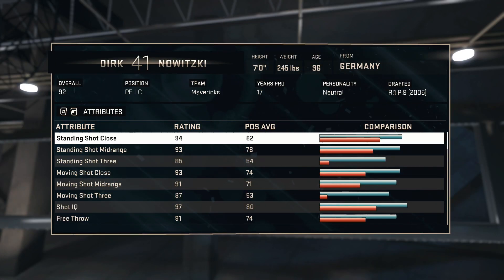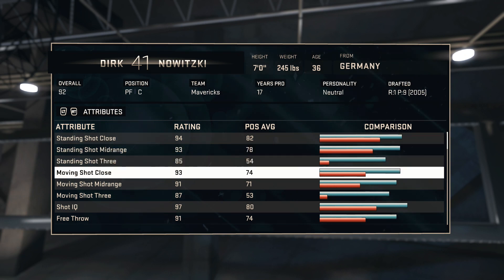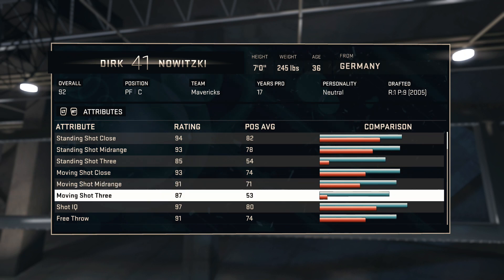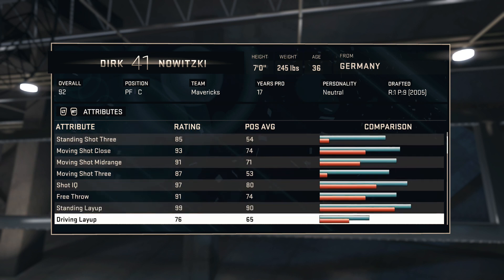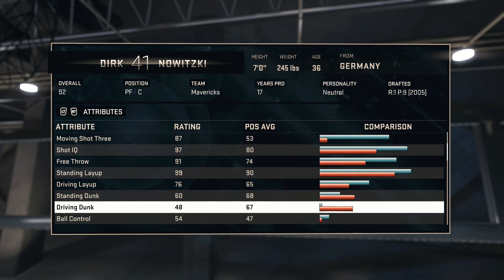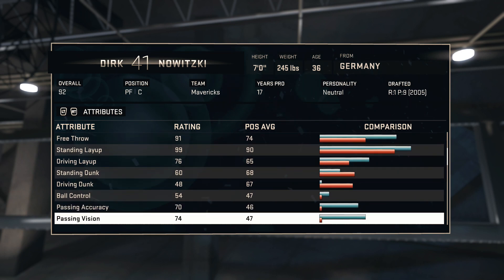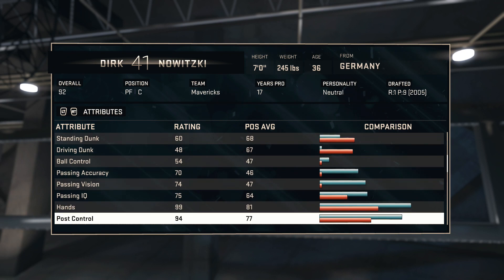His stats right here: standing shot close 94, standing shot mid-range 93, standing shot three 85, moving shot close 93, moving shot mid-range 91, moving shot three 87, shot IQ 97, free throws 91, driving 76, and dunk 60, driving dunk 48, ball control, passing accuracy, passing vision, passing IQ, hands is a 99.